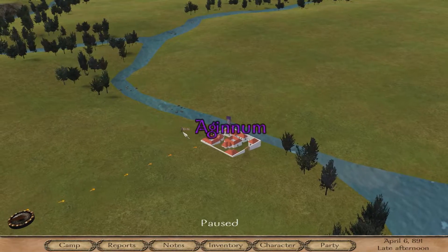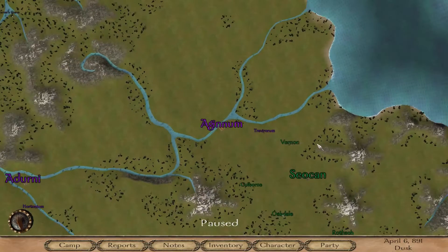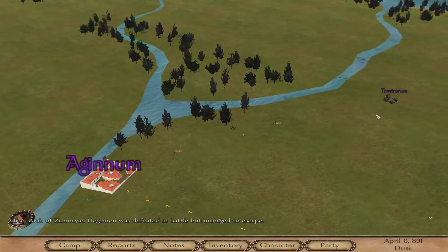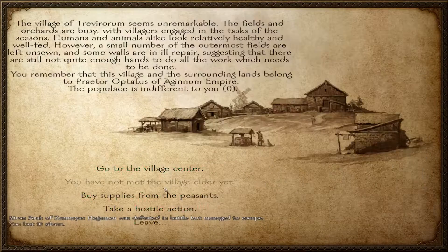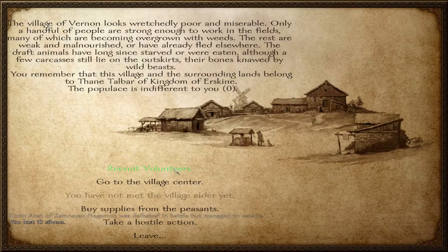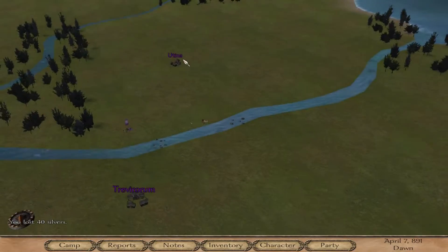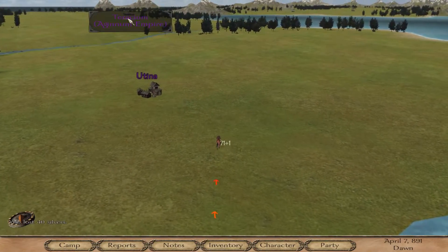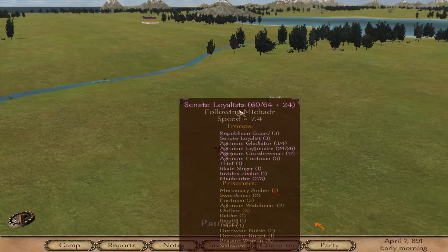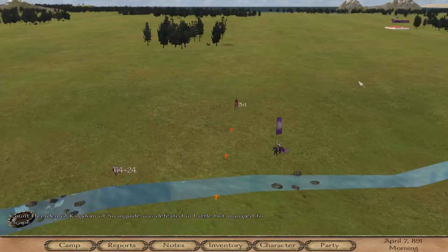All right, so we're going to continue on. We've got Senate loyalists chasing after us — they have gladiators and legionnaires. I am not sure what these guys are capable of, and honestly I don't want to find out. I'm at 66. We're going to get a few of the Agana levies and some Erskine villagers. I don't know too much about each faction's troops yet, so bear with me while I learn about all that. These Senate loyalists do not like me.